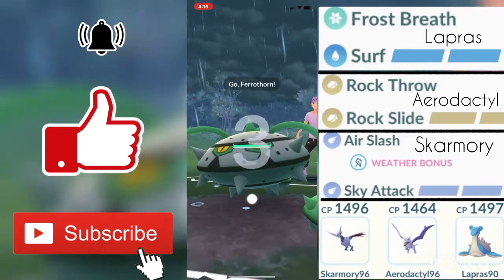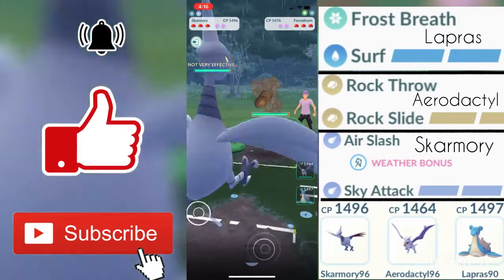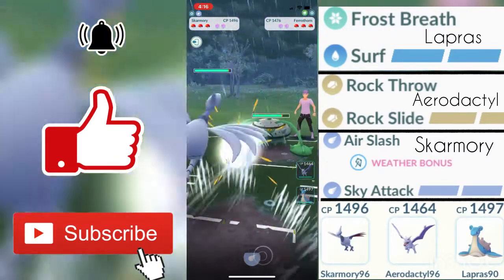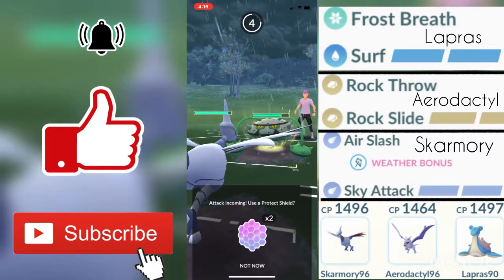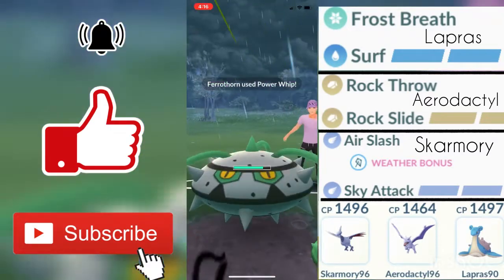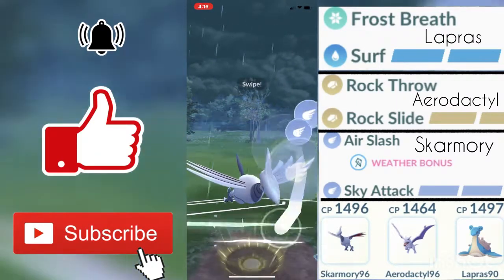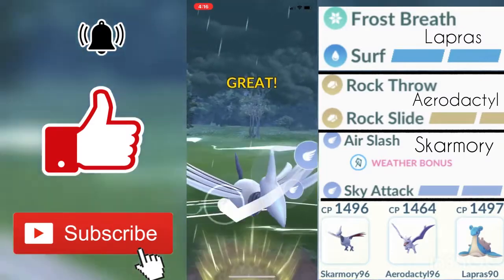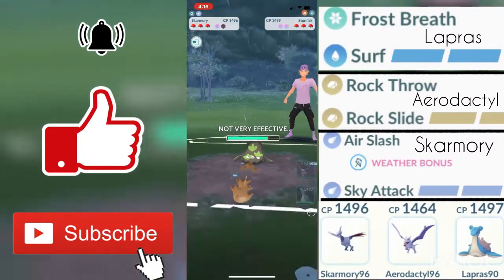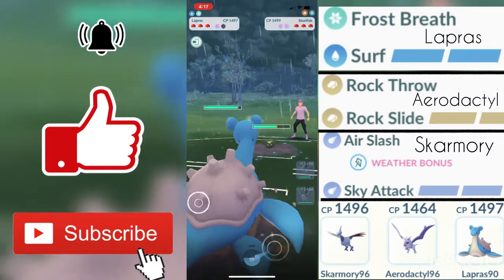For the third round, my opponent's first Pokemon is a Ferrothorn. I haven't really seen many Ferrothorn this season in Great League because I don't think Ferrothorn is a great Pokemon right now. This is a pretty good matchup because Skarmory's Flying type is super effective against Grass types, but not very effective against Metal types, causing mutual damage. He ends up swapping to Galarian Stunfisk.